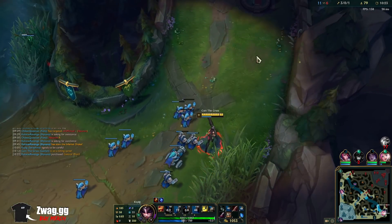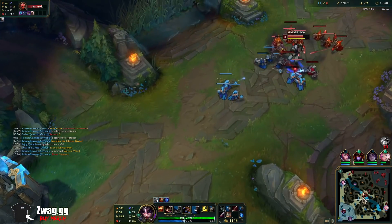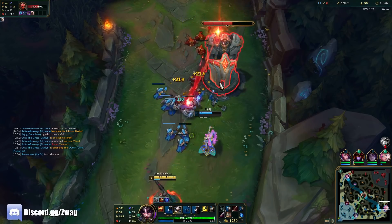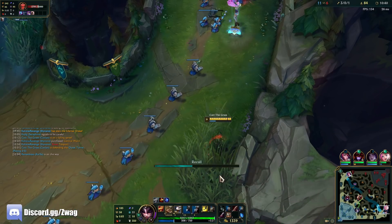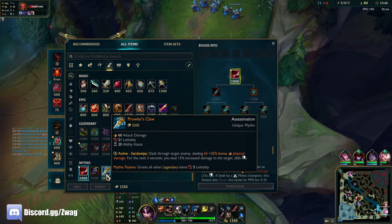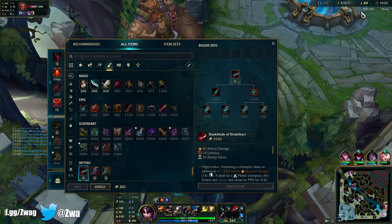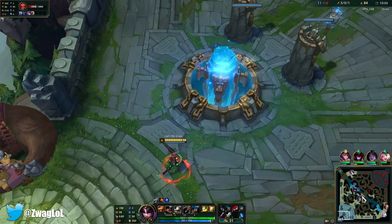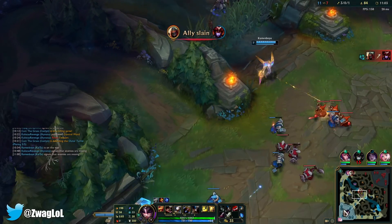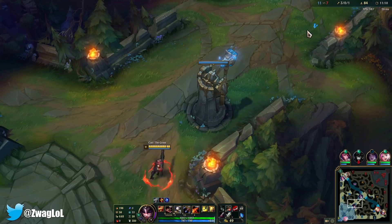I got a red buff. Our ult is gonna be very deadly this game — very, very deadly. I have Duskblade. Prowlers actually would give more damage on the ult than Eclipse because it gives five lethality, but we need to do more than just ult. We need to be able to auto attack too, because we're doing a lot of our damage with autos.